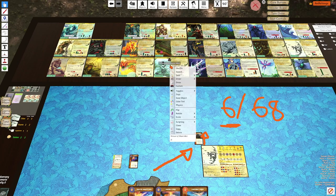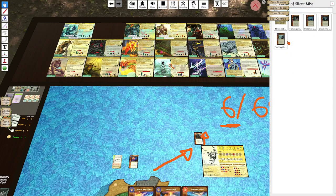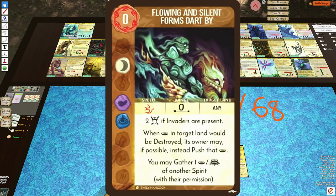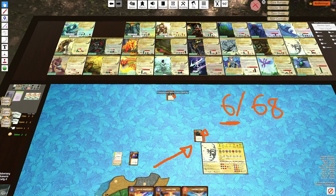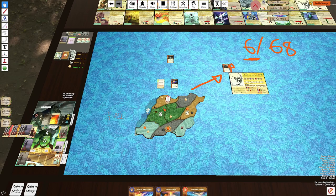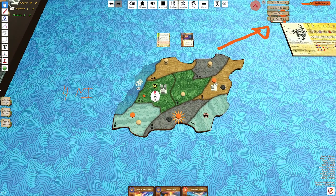In addition, Shroud is another spirit that I don't really like that much, but it does have some synergy with Incarnas — and that's with, I think it's this card — Flowing in Silent Forms. Being able to gather presence or sacred sites from another spirit is very powerful. Because once again, you're moving that Incarna, you're giving the Incarna spirit more activations to help set it up so that it can utilize its Incarna the best.